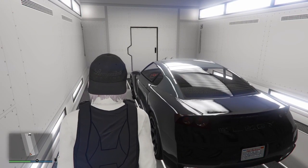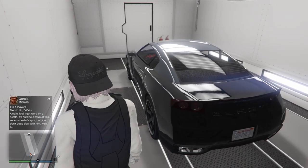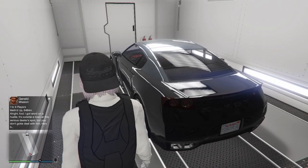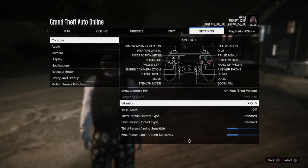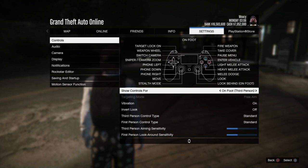Next thing you will need is a free Elegy inside of the back of your MOC — make sure there's personal vehicle storage in your MOC. Also make sure you are in a free aim session. If you're not on free aim, go to story mode and change your targeting mode to free aim.